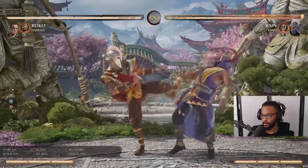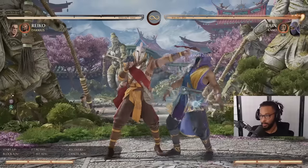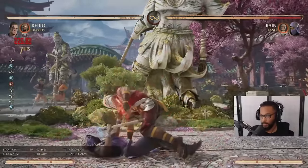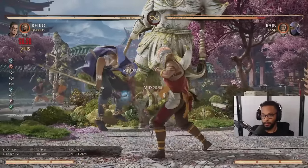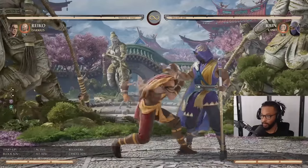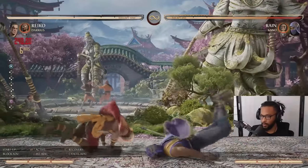So the sequence is: one-two knee, three-four, then tactical takedown — 25% and gives you oki. But if you want to stay same side for whatever reason, you can do stand three into command grab. Then you're left with no oki.